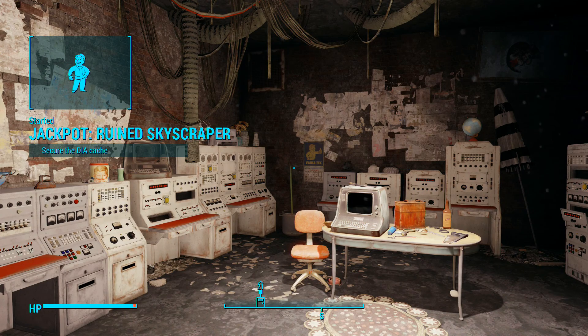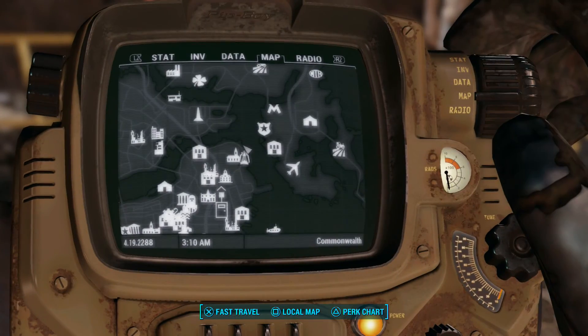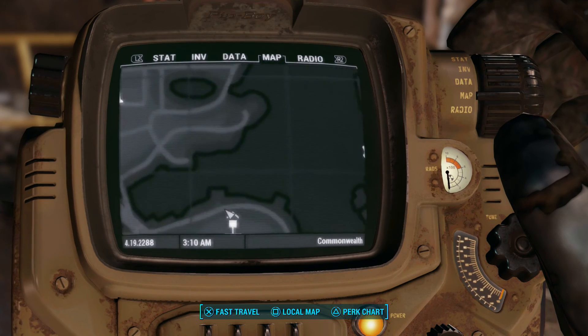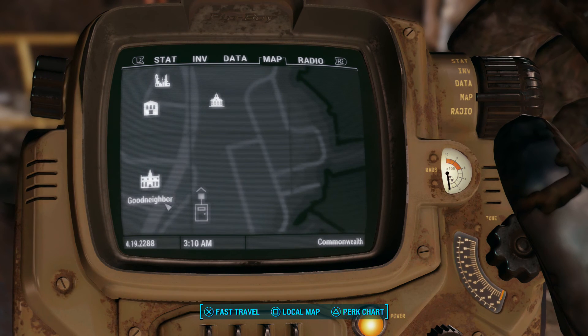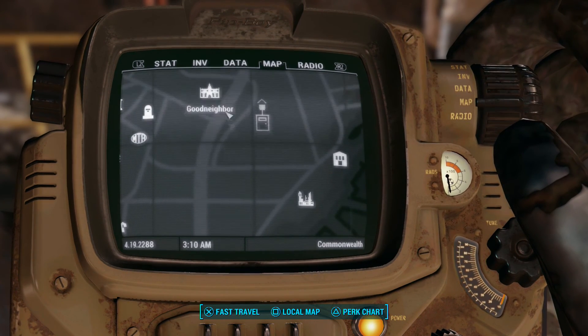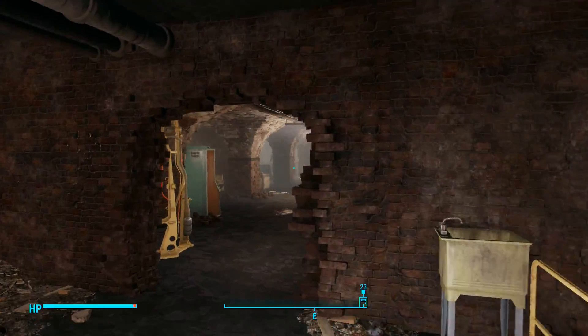Jackpot — ruined skyscraper. Secure the DIA cache. I hate walking around this neighborhood, it's so hard to get around. All right, Carrington wanted to speak with me.